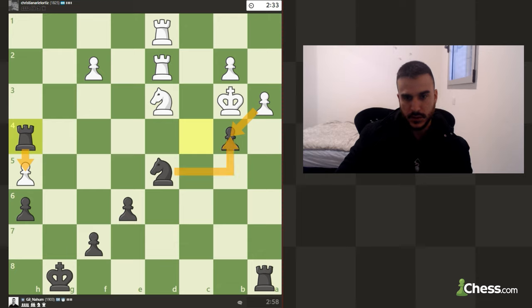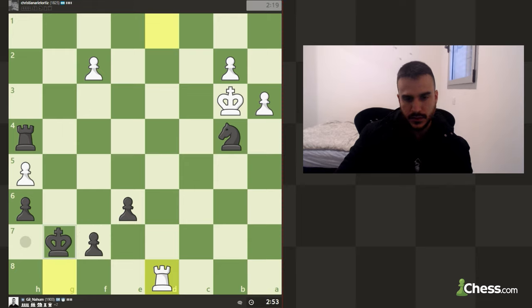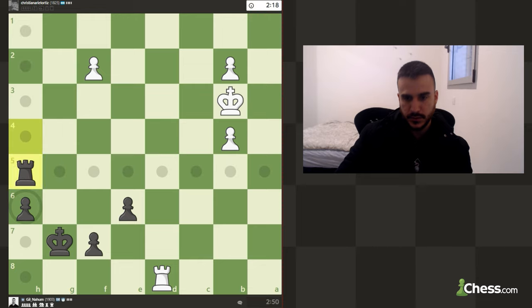If he takes I can take — we've got enough pressure. We can take this pawn and then go for a second one. He's trying to play a bit differently with some fast pawns. Now I can take this pawn with check. I love the idea but he did misplay it.